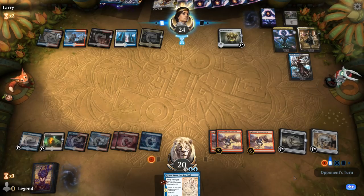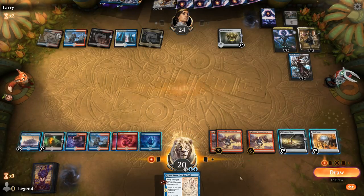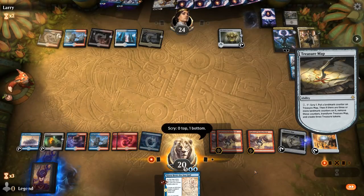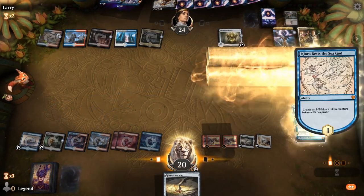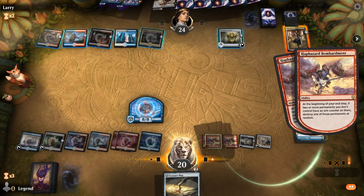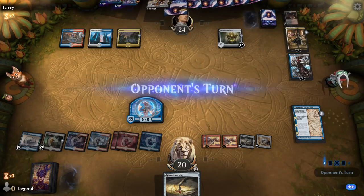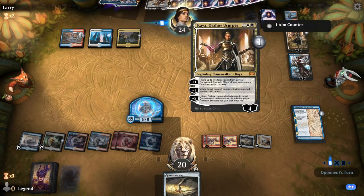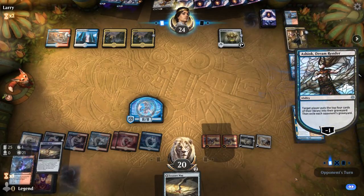Second Scry on upkeep with map. Play Kiorba as the Sea God. Nicol Bolas goes down. Second Scry on upkeep, opponent reduced to four mana. Kaya can't ultimate this turn, so we can maybe try and take her out next turn — otherwise they could kill us with the Kaya ultimate with more than 20 cards in exile.